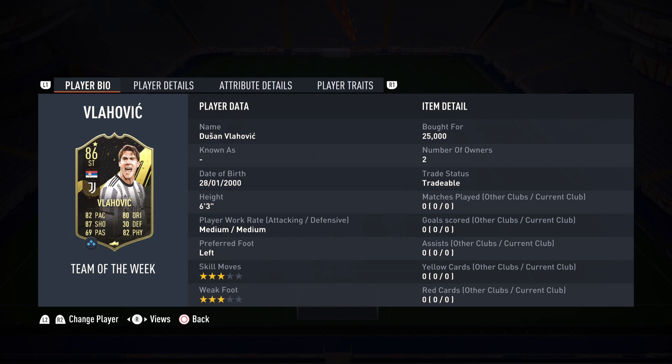Vlahovic was getting himself goal after goal after goal last year and got the big move to Juventus, and he gets his first SIF form in less than 5 weeks. He was unusable with Meta in FIFA 22, but with FIFA 23 we all love the lengthy players, and that is what Vlahovic brings. One of my favorite cards in the game.